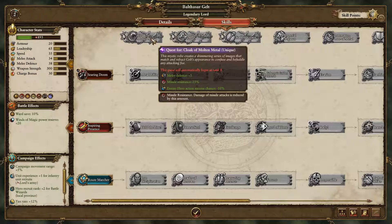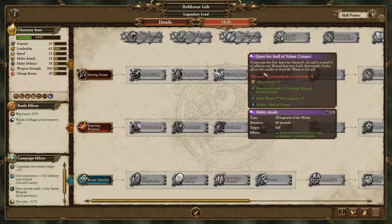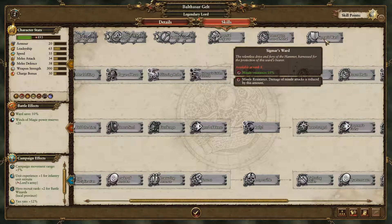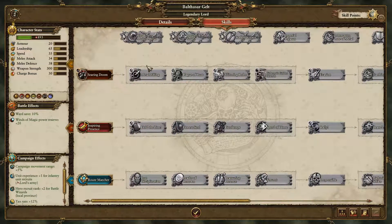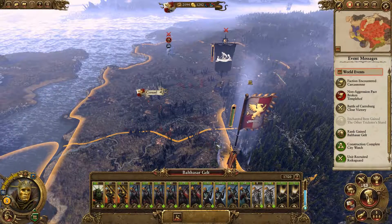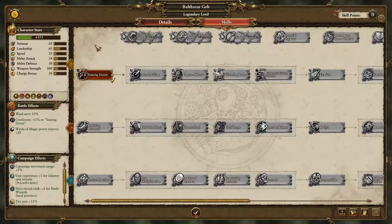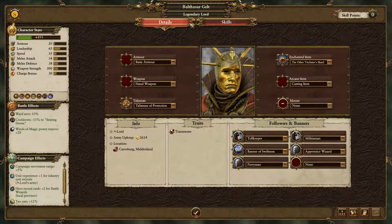Because that top one is your magical powers. And these are your legendary quests — interesting. Level 8, 13, 18, 18, 18, 18. Yes, I think I will upgrade your Searing Doom. Marvellous. While we're here, let's have a look at your details — Trick to Shard, talisman protection.